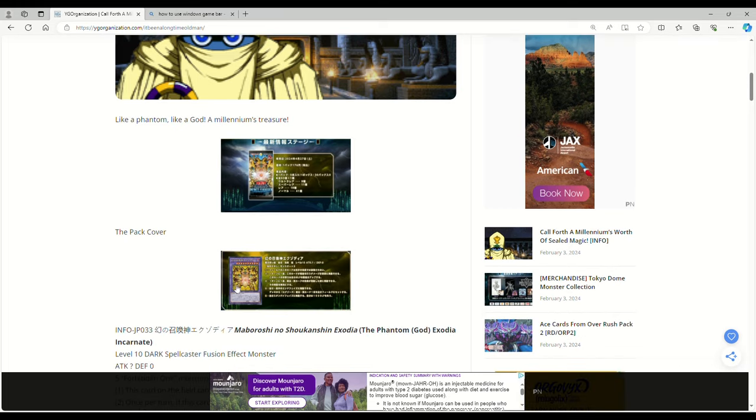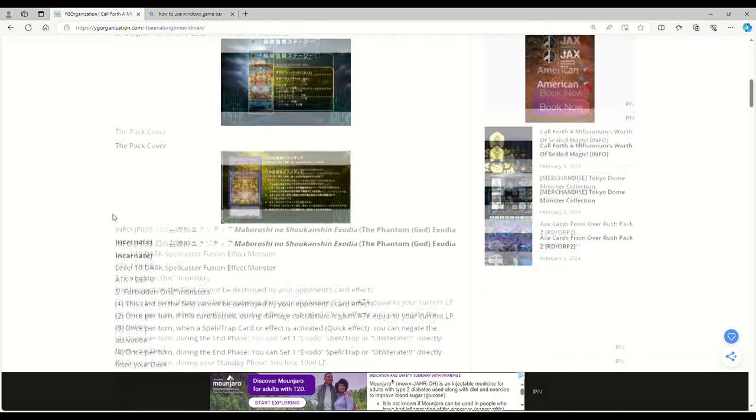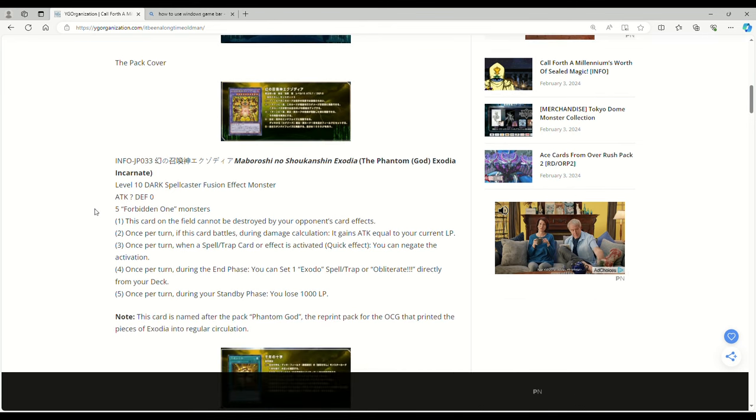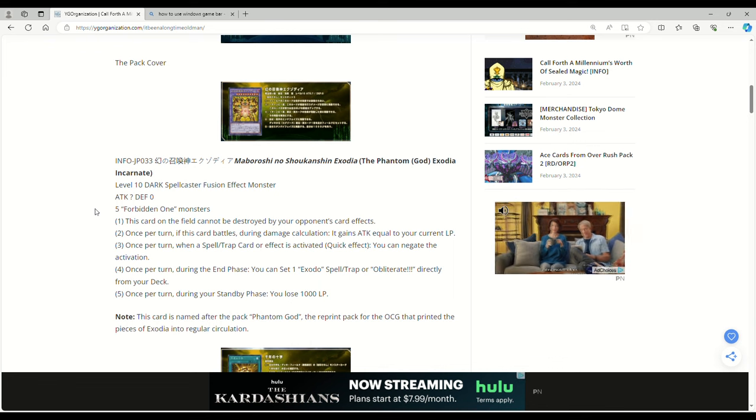So Infinite Forbidden — we're getting an Exodia fusion monster, which is the pack cover. This is the Phantom God Exodia Incarnate: Level 10, Dark, Spellcaster, Fusion Effect Monster, unknown attack, zero defense, five Forbidden One monsters required.